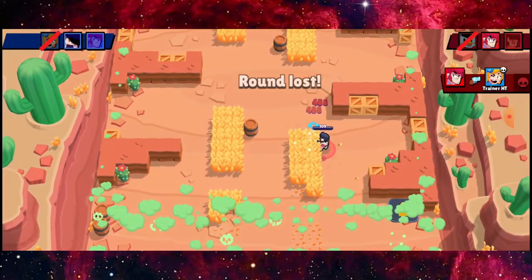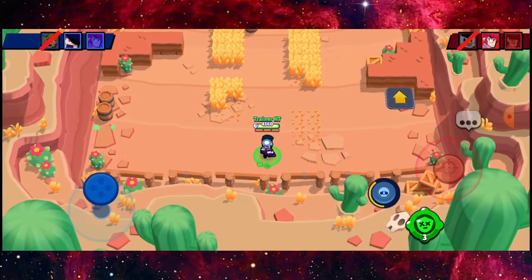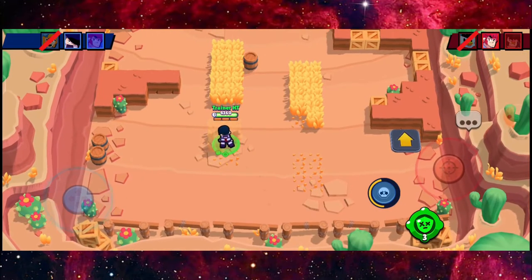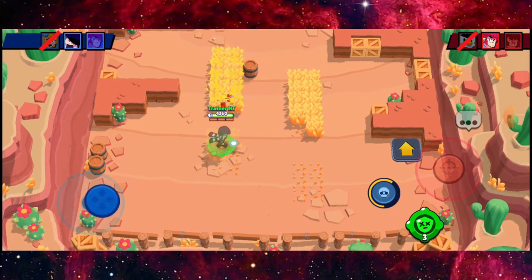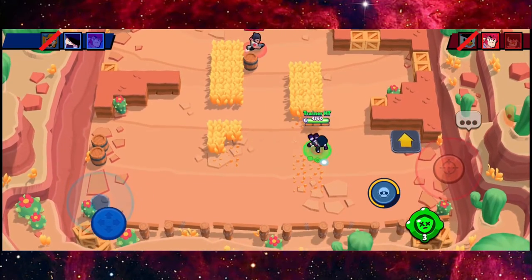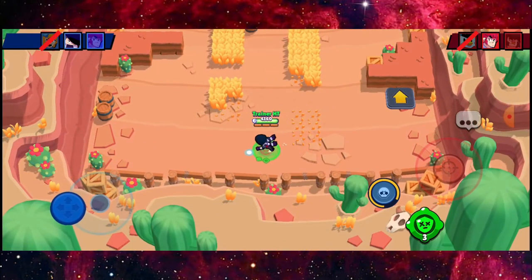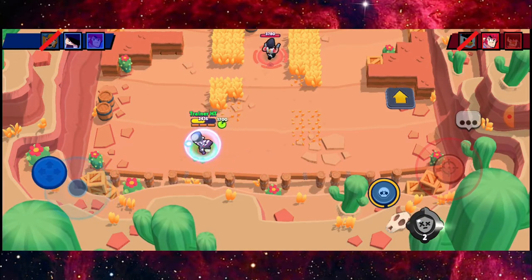I'm just circling around Colt trying to find room to do damage, but he found out at the last second and got lucky with that shot. It's still fine — with my Edgar I'm confident against Colt. I'm just going to wait till my ultimate power is near and jump over to do damage.